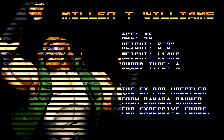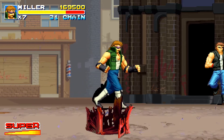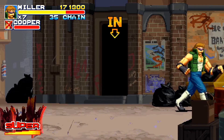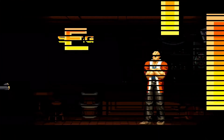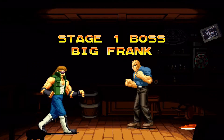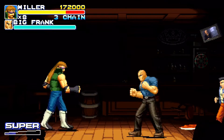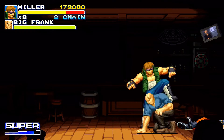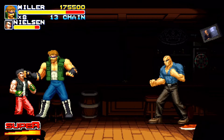As with any scrolling beat 'em up worth its weight, we need a city, some bad guys, and some do-gooders to clean up the streets. Duke, Miller and Claire are on hand to go on a rescue mission — Claire's twin sister has been kidnapped and this outrage must be avenged. The team refuse to pay the ransom and set out to take down the Syndicate. Final Vendetta appears to be set in London; the red telephone boxes and tube map are a dead giveaway.